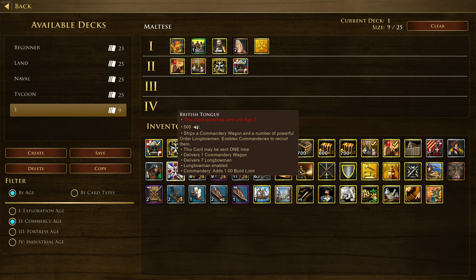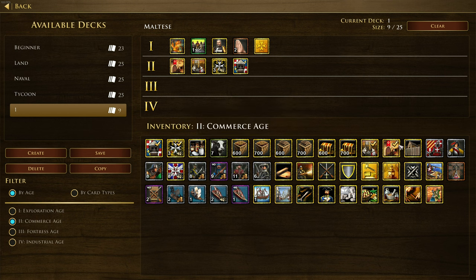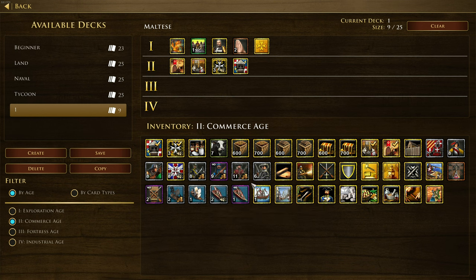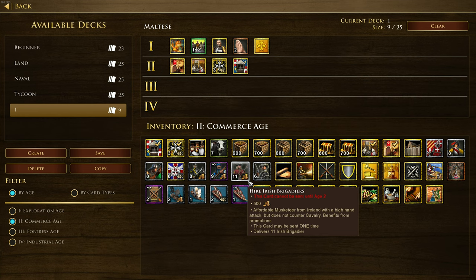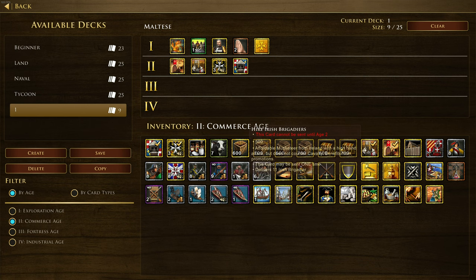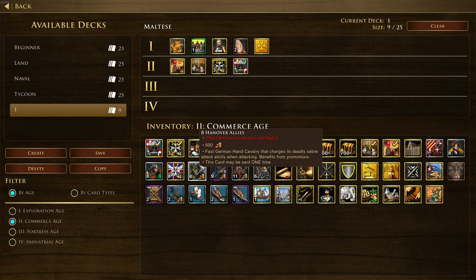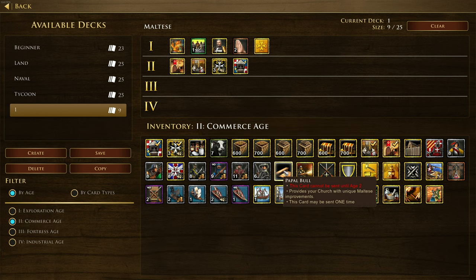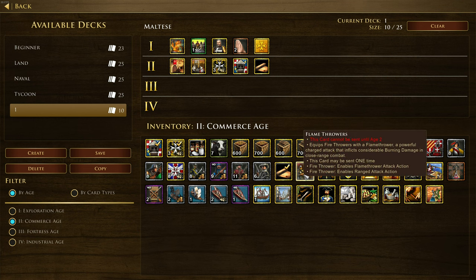We have brand new minor civilizations including Irish Brigaders, Hanover Allies, and Fauna Allies. These are brand new minor factions thrown into the game. We've also got the unique church card Papal Bull, and Flamethrowers, which equips fire throwers with a flamethrower - a powerful charge attack that inflicts considerable burning damage in close range combat. Of course we can't be playing without that.